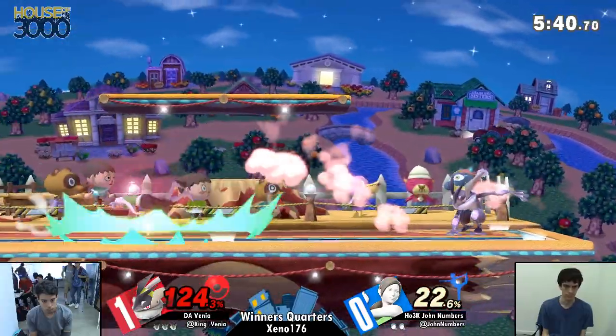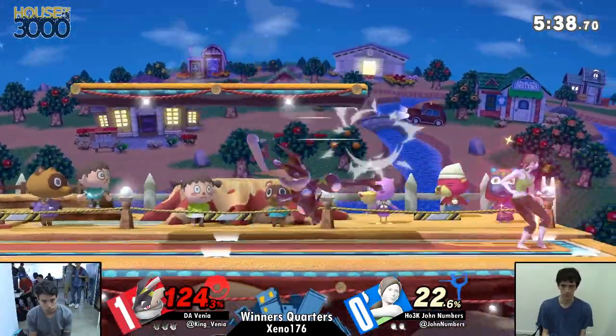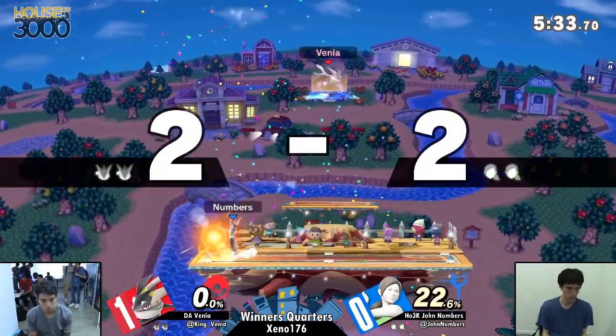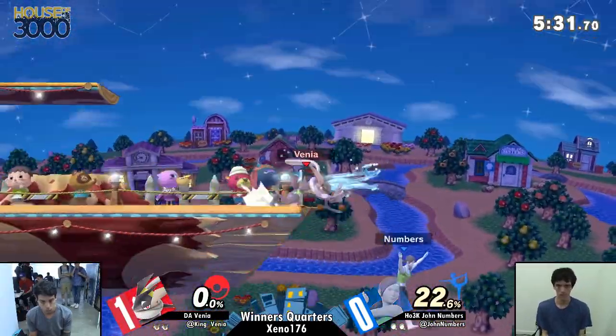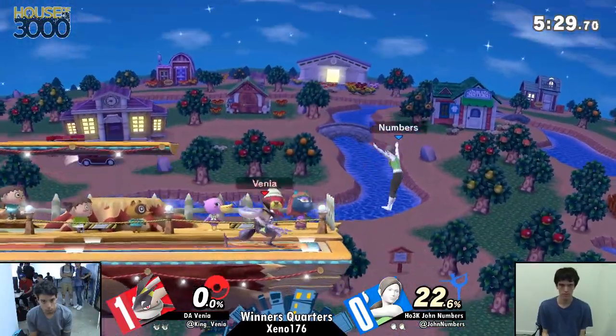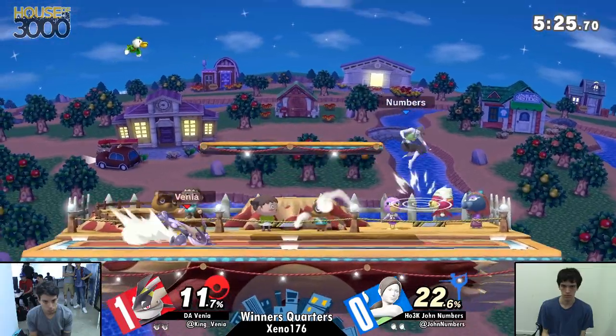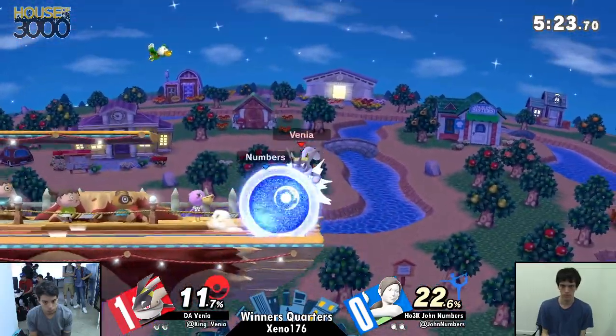I really like that rising nair where he did it below the ledge — he used up the startup range below the ledge so that by the time he was above the ledge he was all active hitbox. Because he's a fast faller, he just kind of immediately lands after that. Really good stuff.